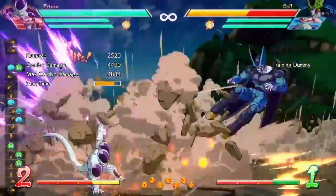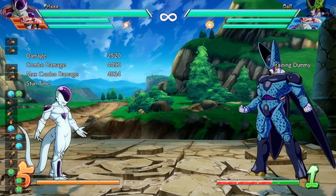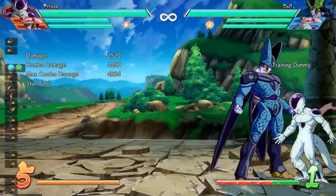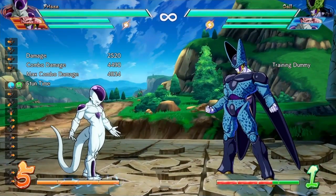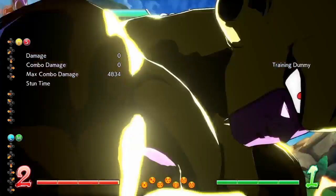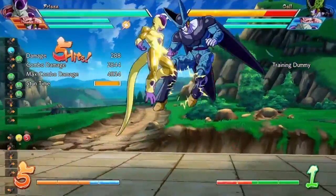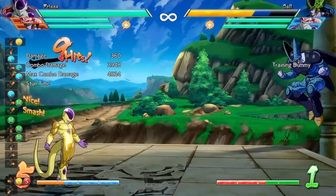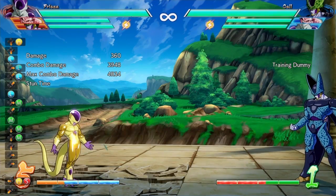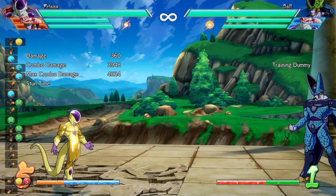They also increased the speed of the nova strike when it hits and made it more difficult for the attack to hit on cross-up, which is a good change. Finally, for Golden Frieza — they made a very needed change where Golden Frieza now gains meter back at the regular rate, reverting the universal nerf from a previous patch that reduced meter gain after spending meter.